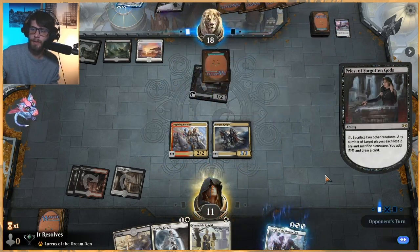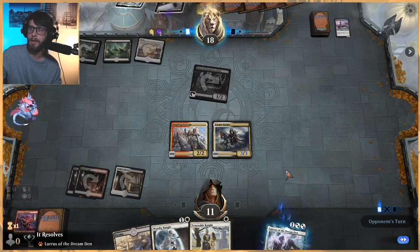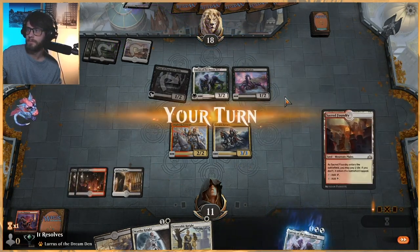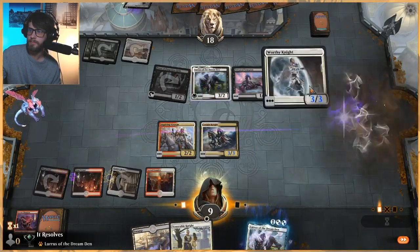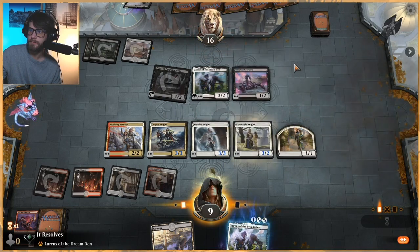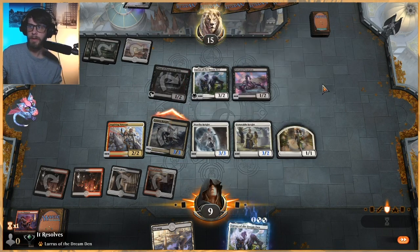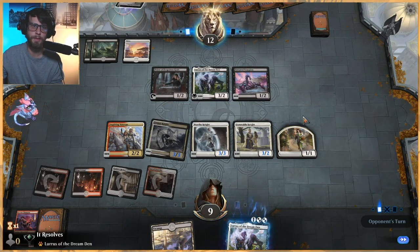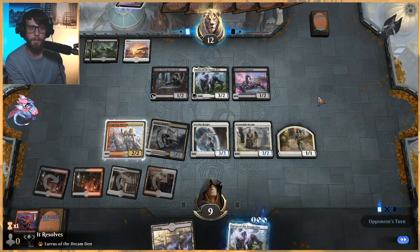We do have to sack a creature — we'll sack that, that's fine. That actually gives us the option of going Lurus into Fervent Champion, which isn't bad for us, so kind of okay with that. Let's do this. I'm going to swing with this and we'll see if they want to block here. They don't. Now we have fodder so this is okay to sacrifice if they priest. I really, really like Worthy Knight — that's such a good card.